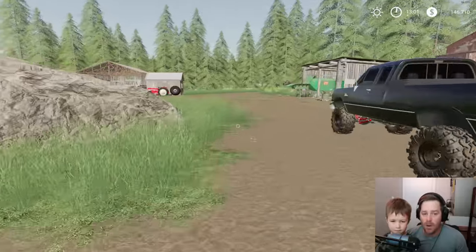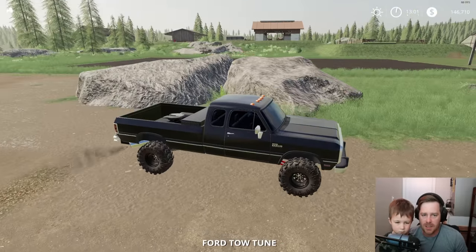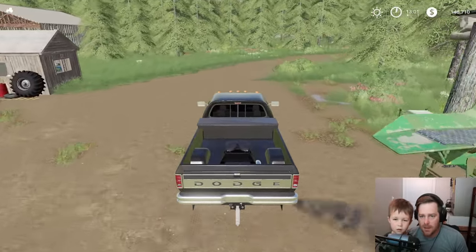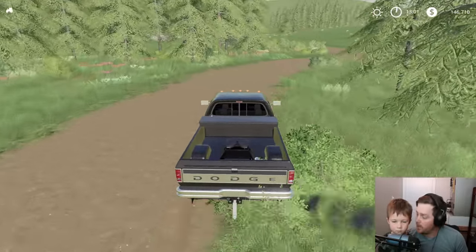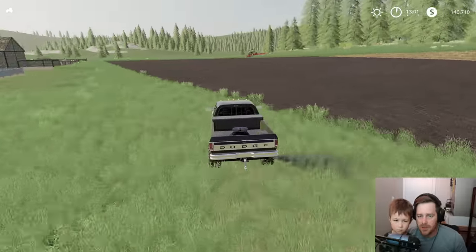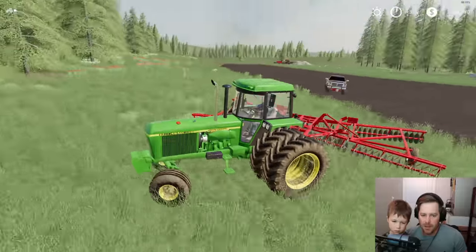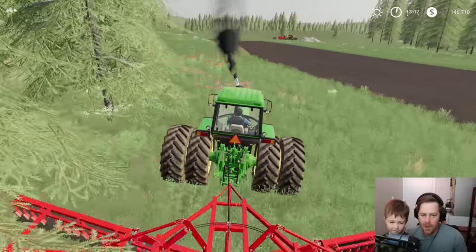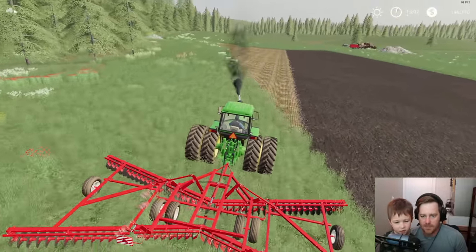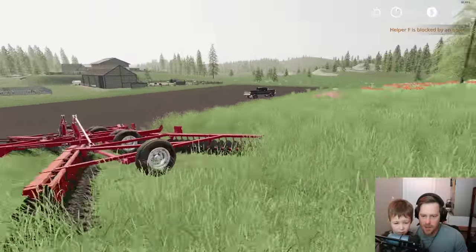One thing we need to do first before we get started: we need to finish disking a field. Let's quickly get the disc finishing up this field because we'll need to plant both of those, and then we'll go bid. He's not quite finished yet so let's just turn him around, get him going - turn around the old John Deere 4840, our favorite tractor. I like it because it's double tires.